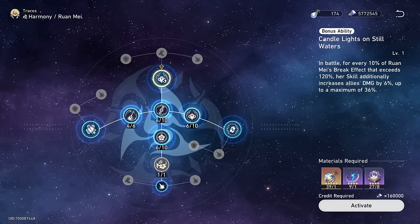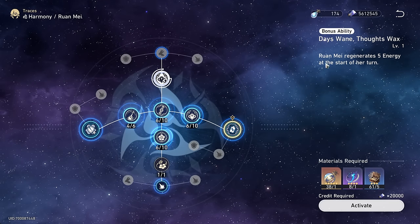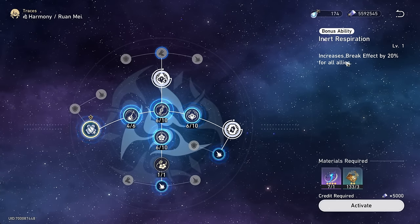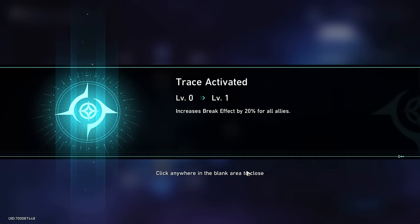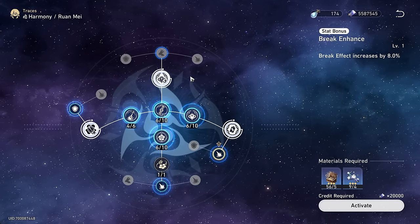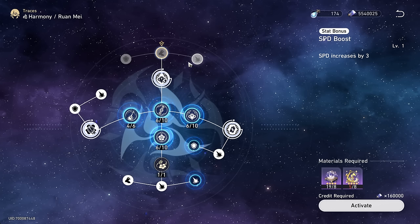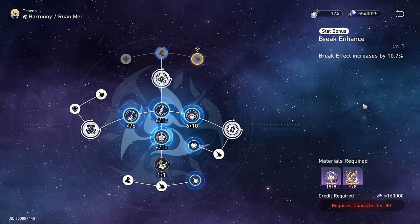Combined with her skill she's giving a pretty permanent 60% damage buff to everyone, which is kind of insane alongside everything else she's doing. Her other bonus abilities are pretty simple — we get five energy at the start of her turn, and we get increased break effect by 20% for all allies including herself, which is good because she needs a lot of break effect. We're still missing almost 20% break effect and three speed, but I'm going to build her pretending we have these because we literally will later.